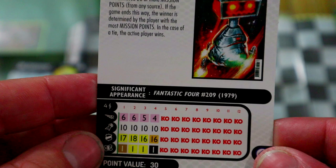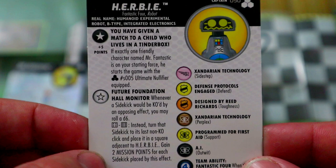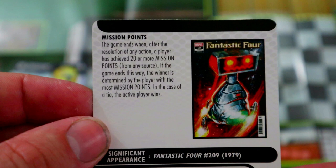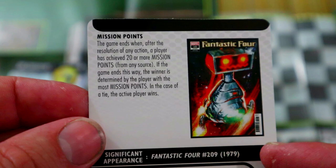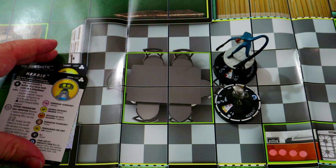Looking at HERBIE's dial — some Sidestep, 17 defense with Defend, Tiny Size, and some Perplex. You really just want to keep him in the back, safe and protected, to continue using his trait. Regarding mission points: when you get to 20 you win the game, so if he manages to save 10 sidekicks, we basically win the game. That's a possible win condition, and Mr. Fantastic could potentially save HERBIE too with his trait.